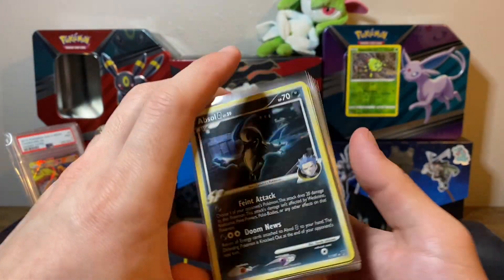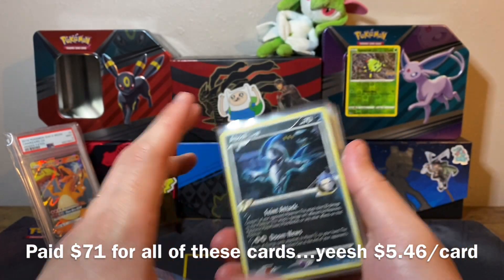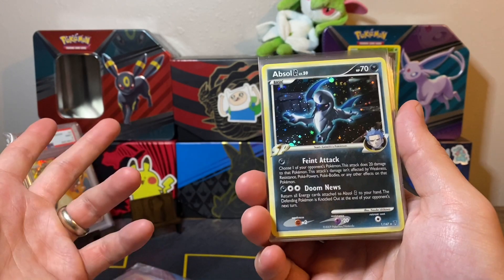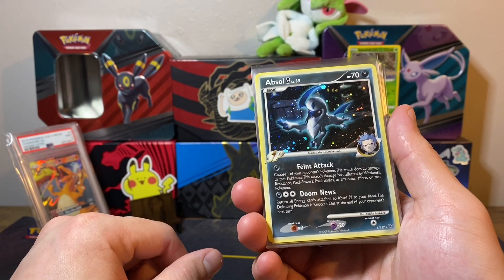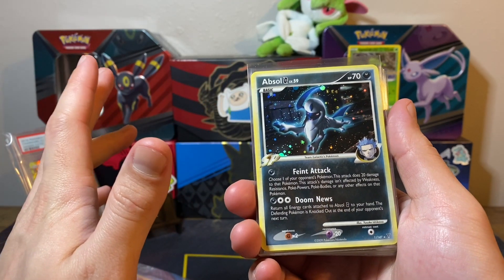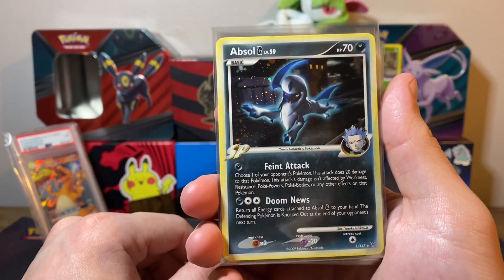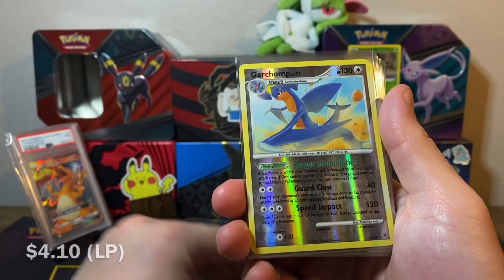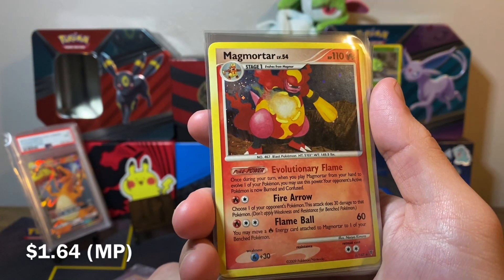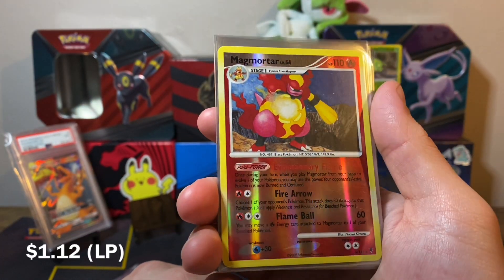Now we get into some of the holo rares and reverse rares of Supreme Victors, which are actually kind of pricey. I'll show down below what I paid so you'll know the price per card. Most of these are pretty much worth over a dollar. We'll start with that Absol G, or Team Galactic's Absol. We got that Garchomp, which is a beauty by Arita — just the reverse. We had the Magmortar; this is a really nice artwork. Love the Cosmos holofoil — very jealous that this era had those. And then that clean reverse.